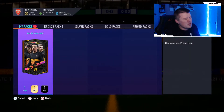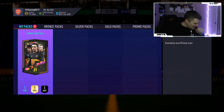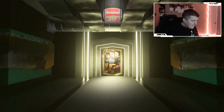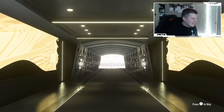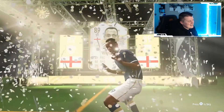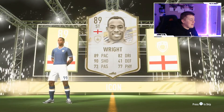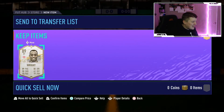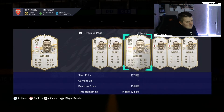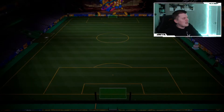We probably made ourselves around 150,000 coins from all the informs and walkouts - pretty decent. Now I'm a bit worried - we had great pack luck and now we have to open the prime icon pack, which might be rubbish. Come on, give us something exciting! Of course it's a walkout. English center back... Ian Wright! That is disgusting - he's not making my team, not even making my bench. He's around 160k, medium-medium, three-star skills, four-star weak foot - absolutely pointless.